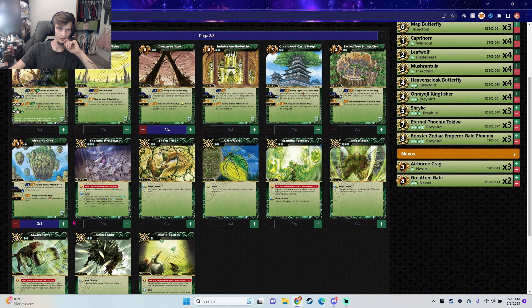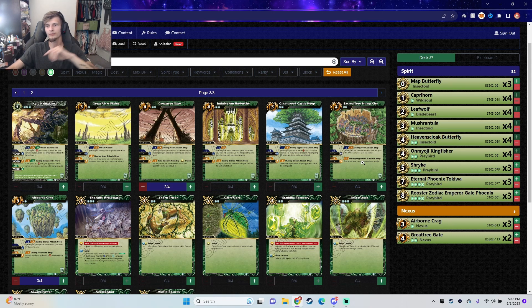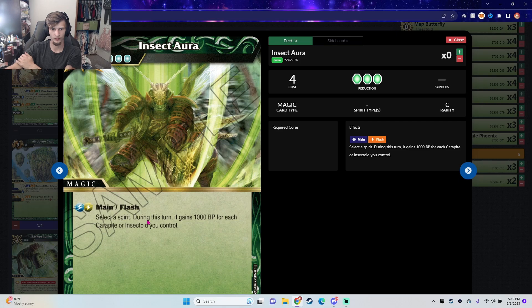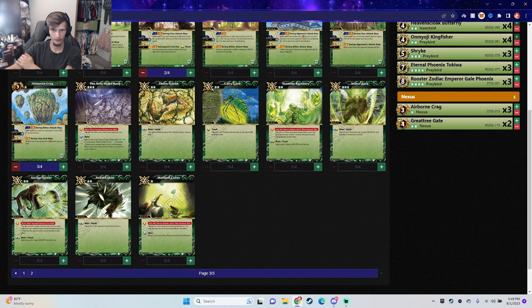I like this one as well, maybe three of that. Sacred Tree Stump: the first spirit you control that attacks each turn gets plus one KBP for each green spirit you control, and you draw a card when your opponent reduces your life. I wish the level two effect were the level one, because you want to take damage early to get the ramp going.